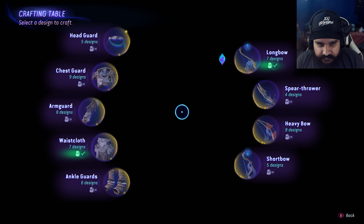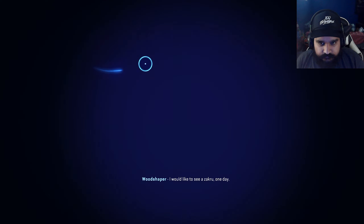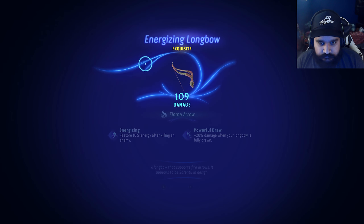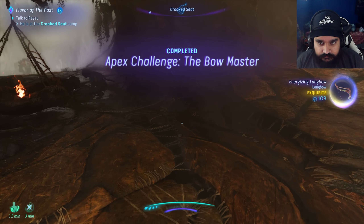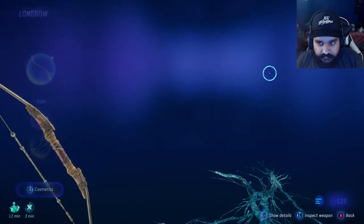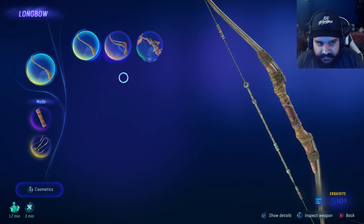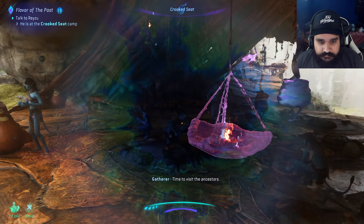All right, crafting table, let's craft this bow real quick. I would like to see Azaku one day. There you go, apex challenge complete. What's a bullet crafted? 109, 125, baby come on. All right, and he is at the crook.